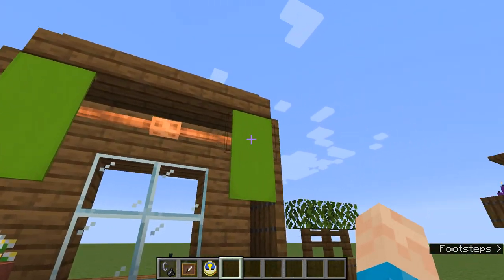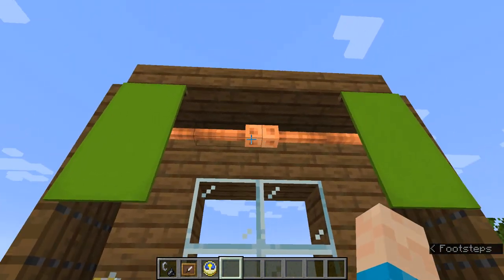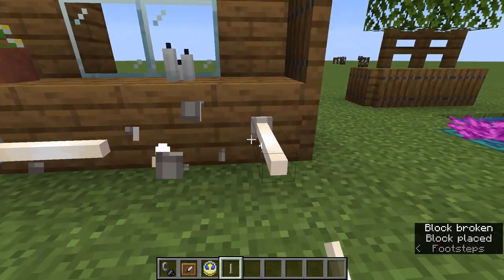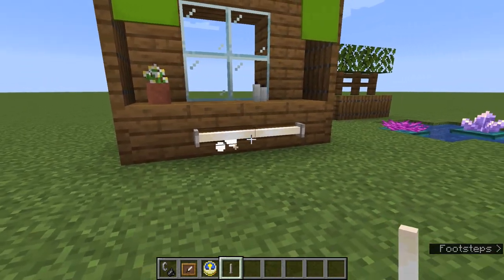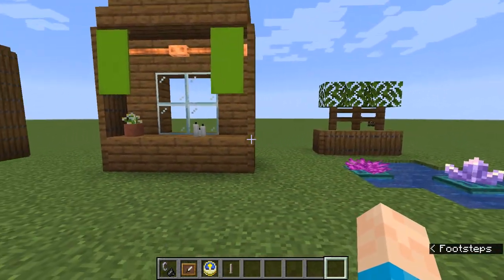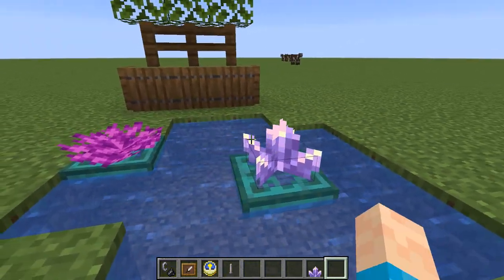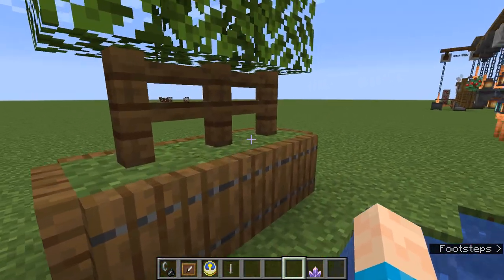Here's a curtain design — a simple one. We used to use chains or end rods for this. The end rods give off a particle effect which makes it look like a modern LED light, whereas this approach just looks like a rail and is a lot better. We also used to use coral for little lily pad type decorations on water. You can actually use the new amethyst block and place it on top to get a similar effect.